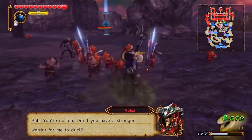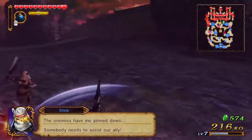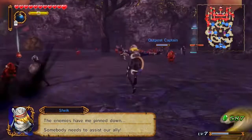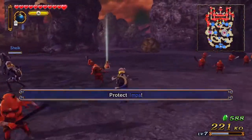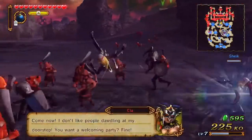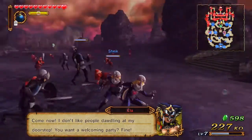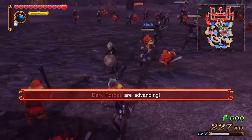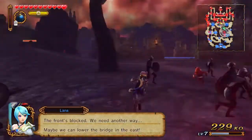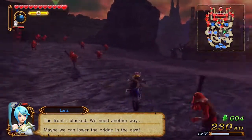We use a five-player system, which is cool. A little disappointed that Mario Party 10 is only four player. I've kind of grown out of Mario Party anyway. Wait, what? What is that on my screen? There's another Sheik — I'm confused. It's not supposed to be Impa. Maybe we can lower the bridge in the east.